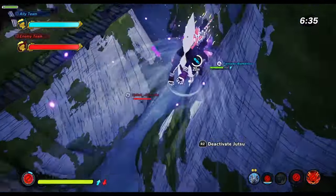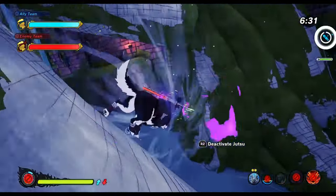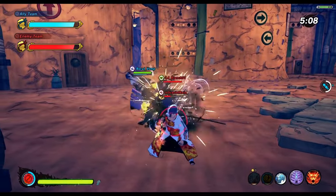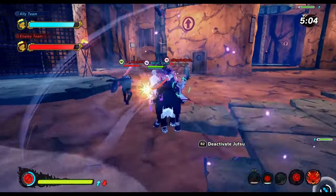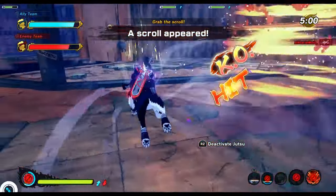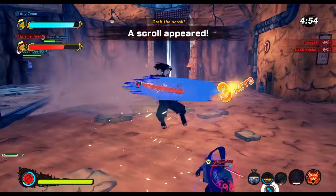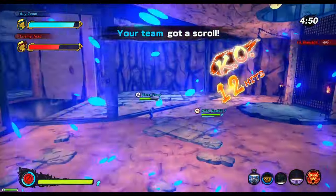The new Ninja Hounds in Naruto to Boruto Shinobi Striker are very good for out-of-combat movement, but that's not what we're gonna look at here today. In this video you're gonna learn how to actually fight with them — how to use Ninja Hounds in battle effectively, how to combine them with other moves, how to maximize their damage output, how to one-shot combo with them, how to use them as a combo starter, how to use them for crowd control safely, and much more. Let's go!